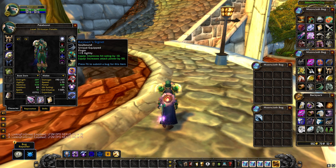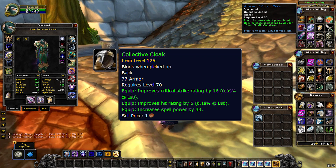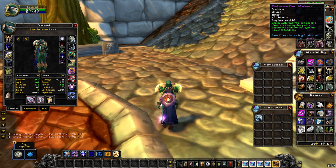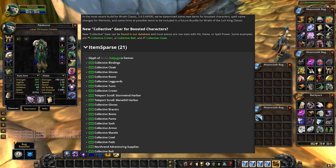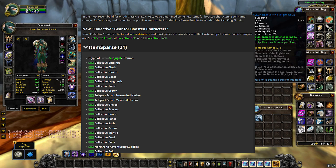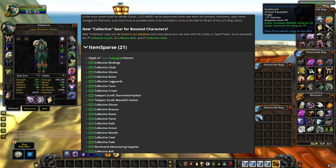We have data-mined some different items in the Wrath of the Lich King data files - these are not currently in the game, but they've been data-mined and could be coming out sooner rather than later. I'll pop those on the screen right now so you can compare them. By doing some data mining, you can find a whole new set of collective gear - similar to the communal gear for the level 58 boosted characters. This is collective gear: you have the collective crown, collective belt, collective cloak, and different armor sets for plate, mail, leather, and cloth, plus cloaks and rings and basically everything in between.